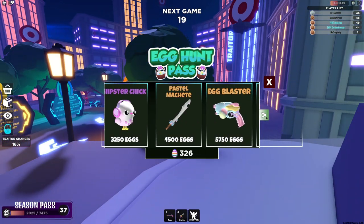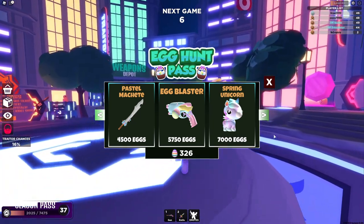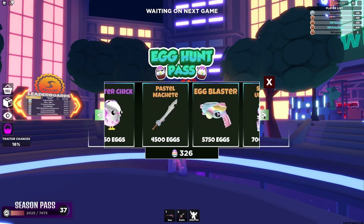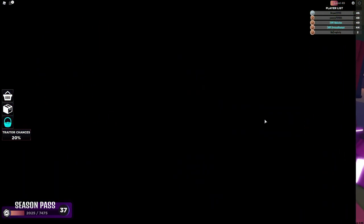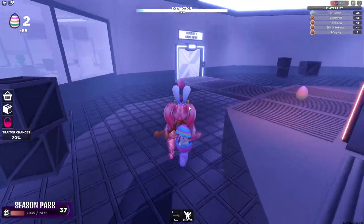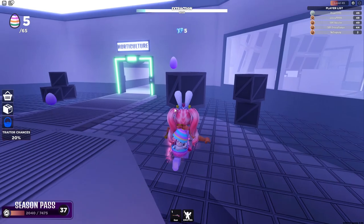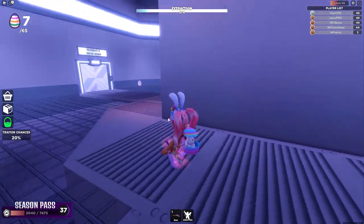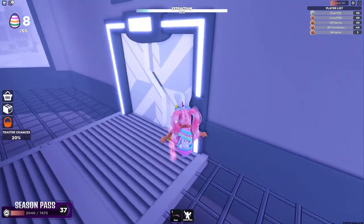I am getting closer to the candy blaster — I need it in my life! It's so cute. Oh my gosh, the unicorn pet too — look how adorable! You know how Overlook Bay and Trader are made by the same studio? I like how they went for a different look for the pets in this game. Oh, I'm the agent — I can still die then! While collecting eggs I want to make sure I collect 65 each round. I only need a couple more hundred eggs to get the candy blaster.